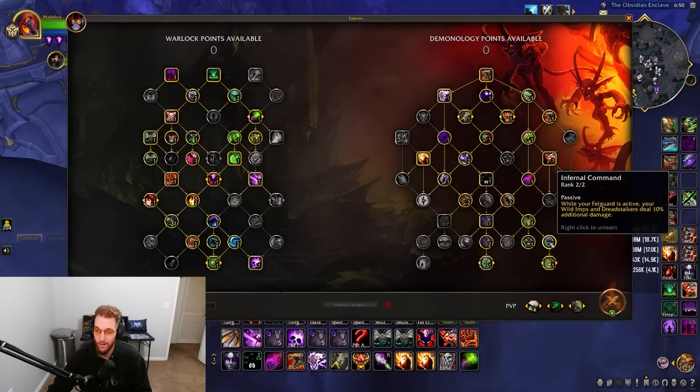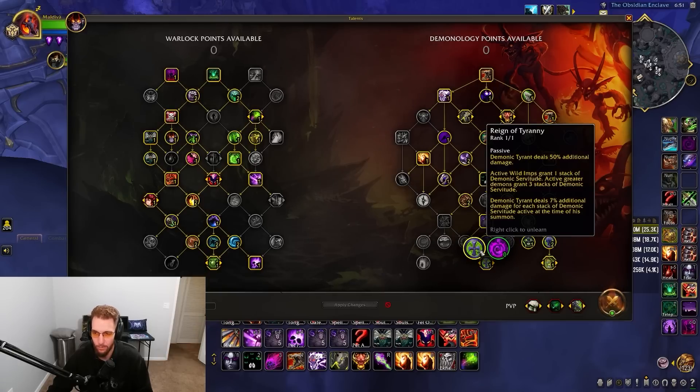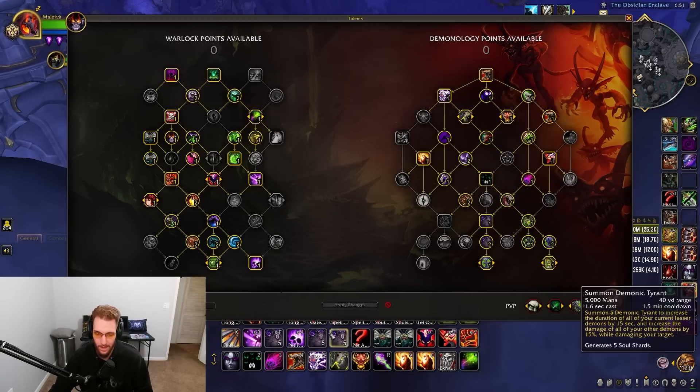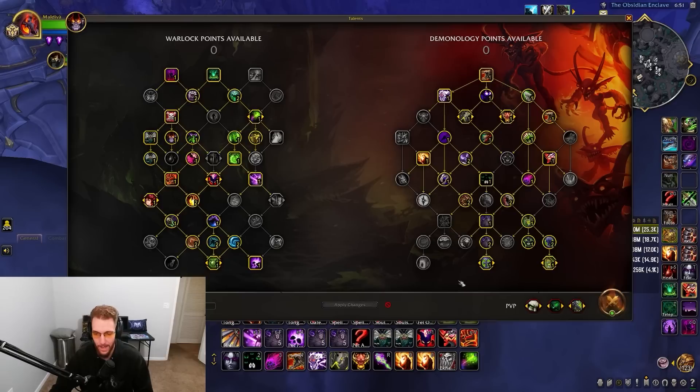Infernal Command: when your Felguard is active, your imps and Dread Stalkers deal 10% additional damage. Your Felguard should always be active. Reign of Tyranny buffs the Tyrant: Demonic Tyrant deals 50% additional damage, active Wild Imps grant one stack and greater demons grant three stacks, with the Tyrant dealing 7% additional damage per stack. You'll see the stack number on the Tyrant.